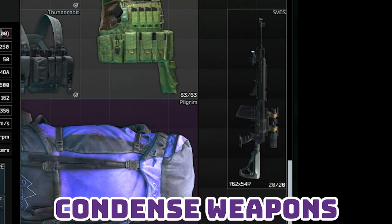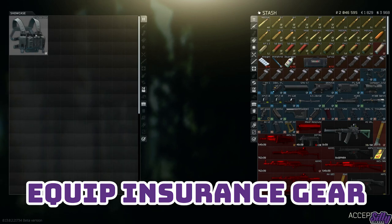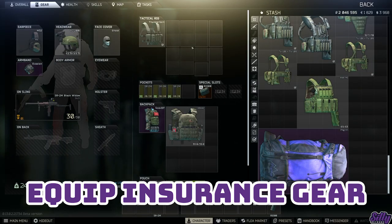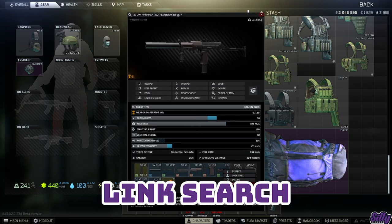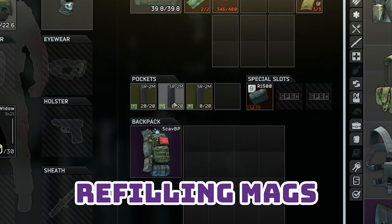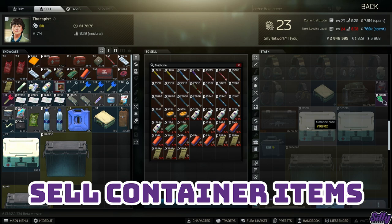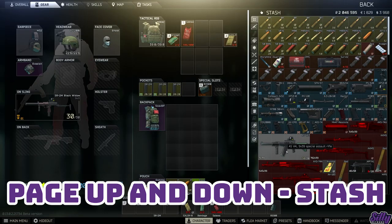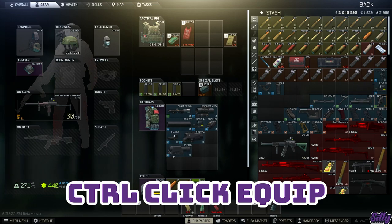Stack backpacks in your stash to save storage space. Remove pistol grips and magazines to condense gun sizes in the stash. When receiving back insurance items, if your PMC doesn't have gear on you can alt-click items directly from the insurance window to equip items directly to your PMC — very useful for big things like armors coming back on insurance. You can use link search on a weapon part to see everything that part is compatible with. Guns will expand downwards and to the right when adding parts — keep this in mind when building a gun in your stash. You can right-click on magazines in your stash and load them with ammo without needing to drag ammo to them like you would in raid. You can sell items in containers by right-clicking and opening the container when in a trader menu — this also works on the flea market. Page up and page down will quickly take you to the top or bottom of your stash.